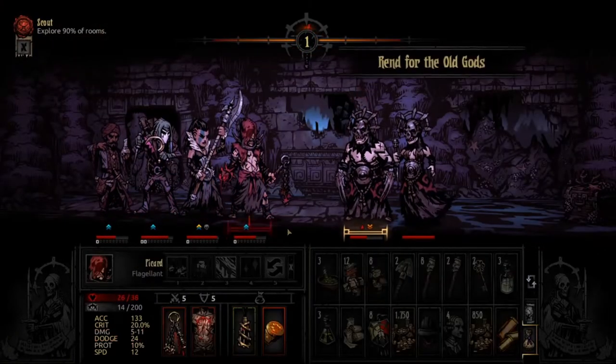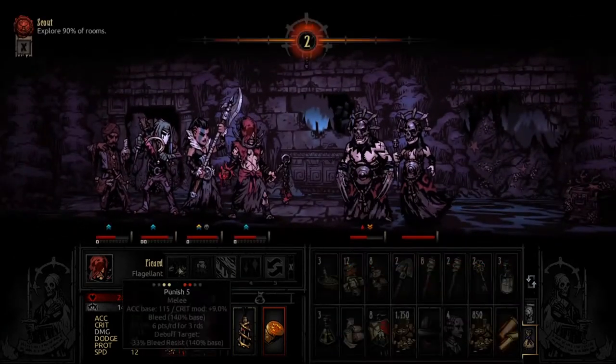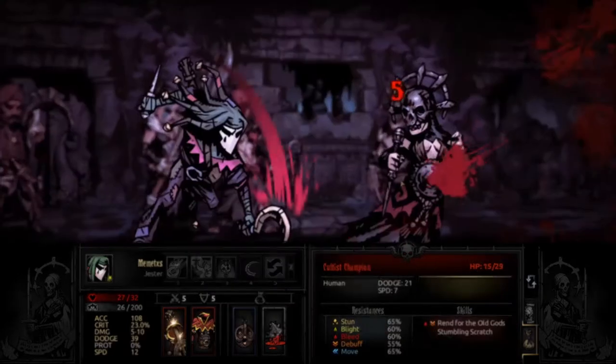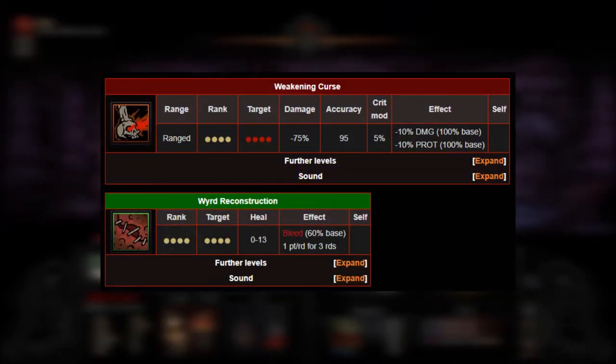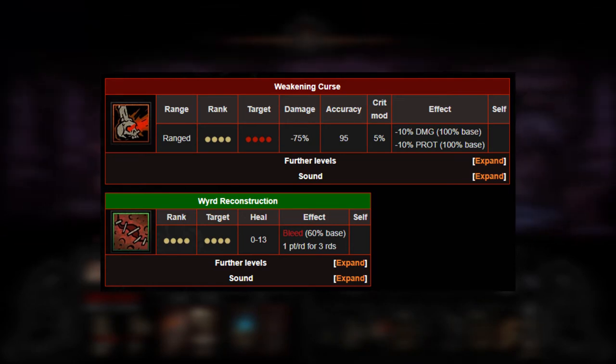Moving onto abilities — for the Occultist, you're bringing them for heals, and the only two spells you want to make sure you're bringing are Weird Reconstruction and Weakening Curse. The other two slots are up to you. You can also bring a mark ability to reduce the enemy's dodge, but that's completely optional.